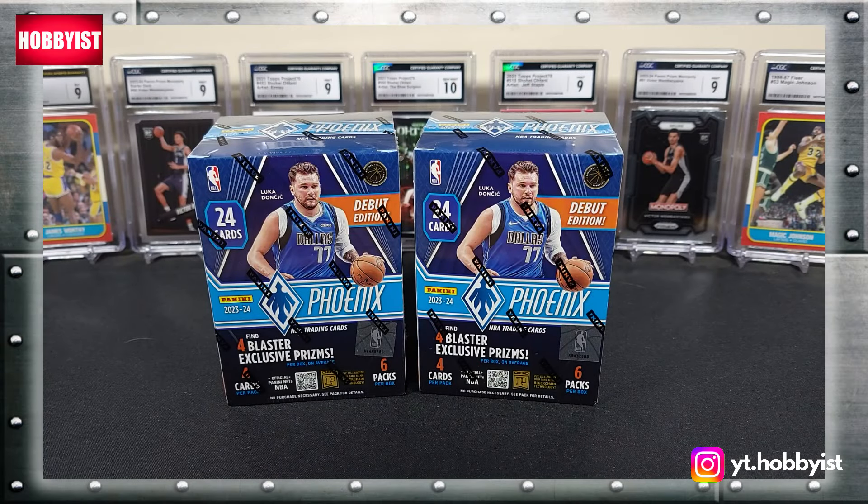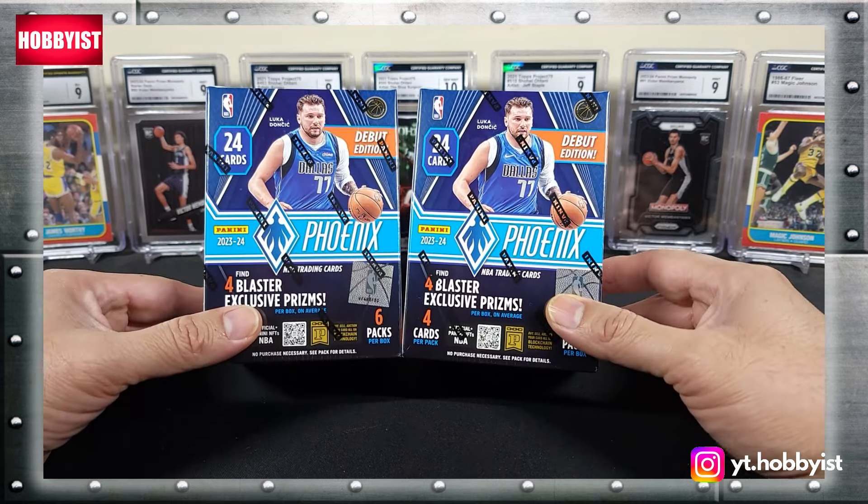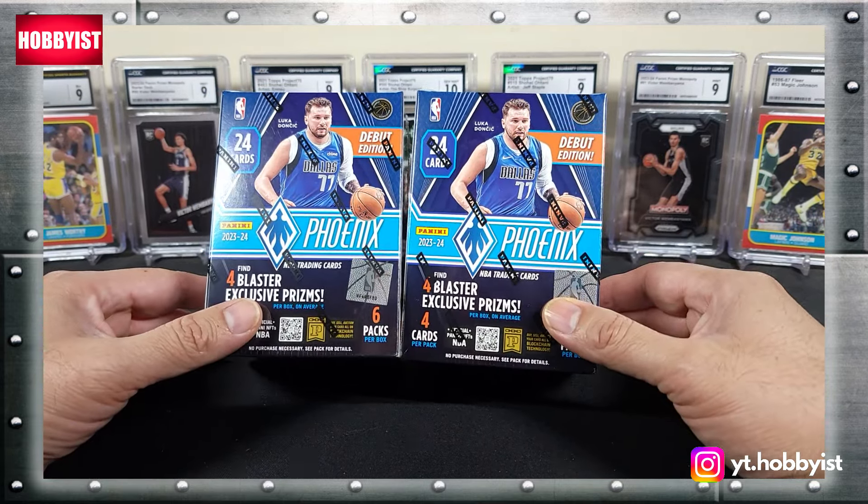What is good and welcome back to another episode of The Hobbyist. For today's video, I am going to rip into two blaster boxes of 2023-2024 Phoenix Basketball. This was normally a card you would only find in the Chronicles set, but Panini decided to make it a stand-alone set this year. These came from Target.